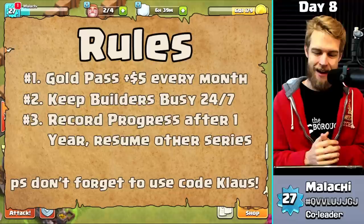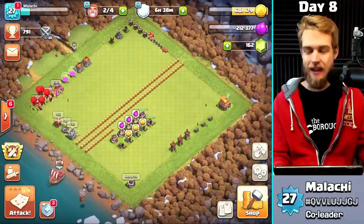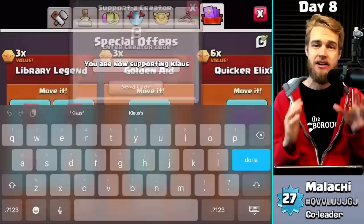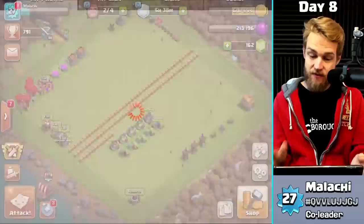Rule number two is we're going to keep our builders busy 24/7 — I've got two builders still working from an upgrade I did last night. Rule number three, we're going to record our progress after one year and then resume my old series. Don't forget to use code Klaus — in the shop there are special options, so hit the white C at the top right under the red X and input a creator code. It doesn't cost you anything extra.